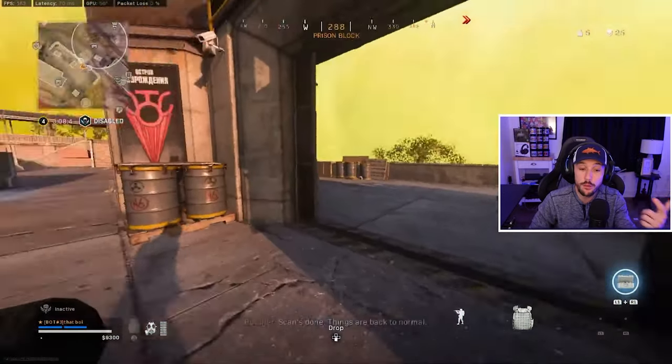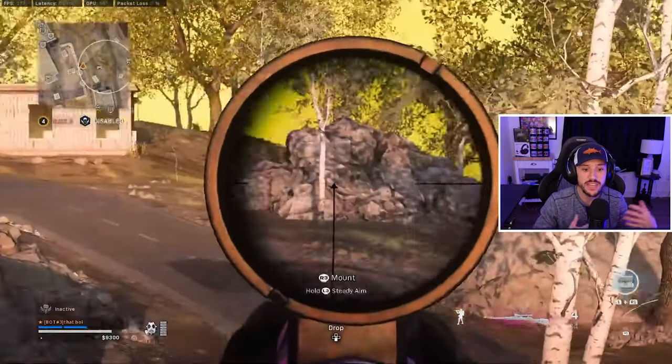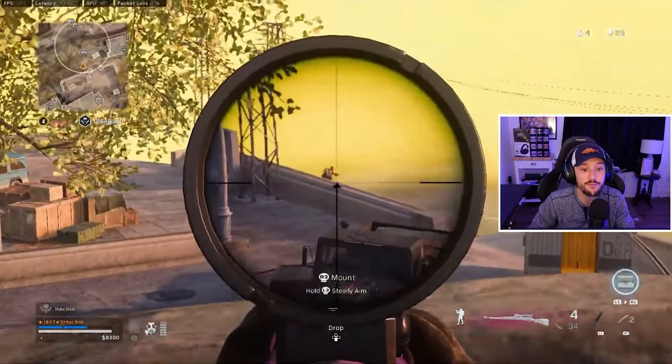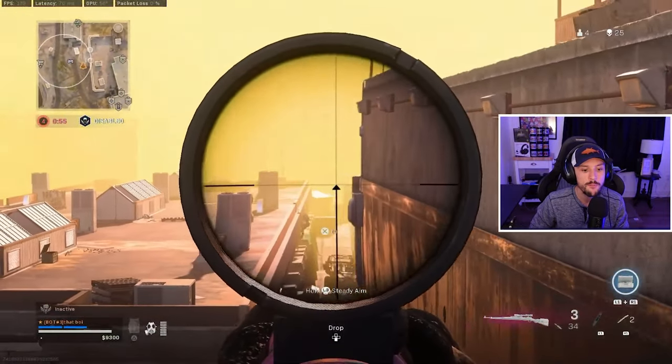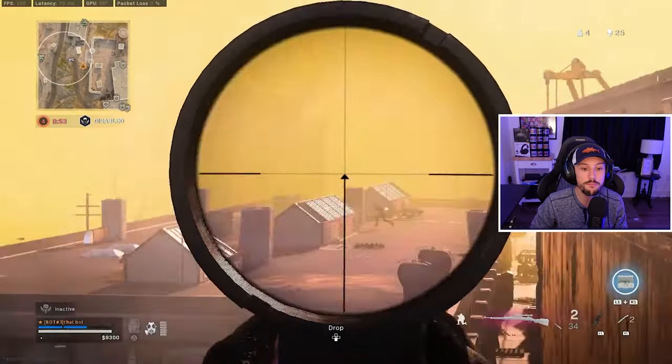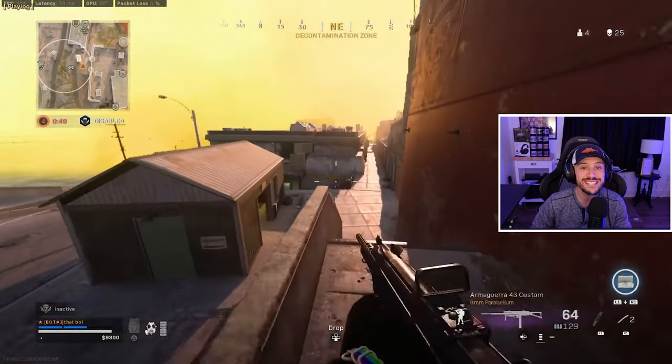That's one of the biggest takeaways from today's video: keep in mind where enemies are and don't forget information. He does a good job here of remembering where people are. Unfortunately, that's outside the Kar98 one-shot range. He's in a really good spot — power position, back up. Three things: be in circle, have cover, and have power position. He's in a great spot because the circle is most likely to pull this way and the other team is stuck down the hill. He's got the high ground and, most importantly, he has cover.